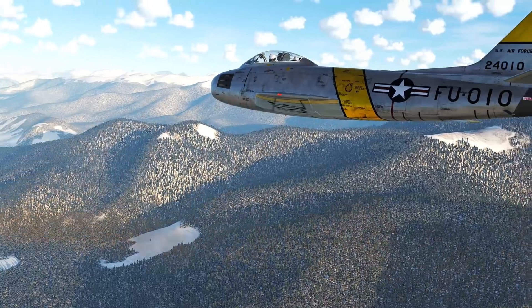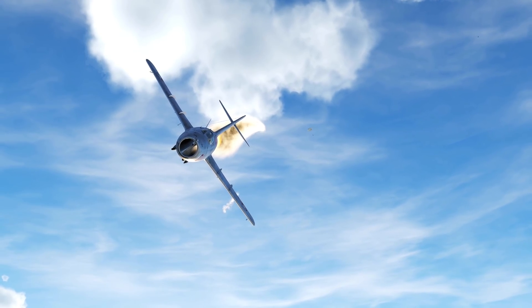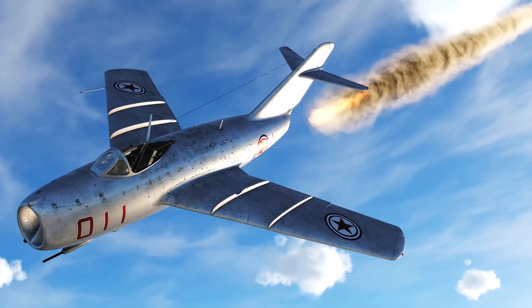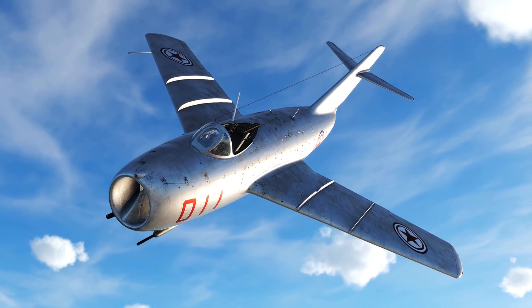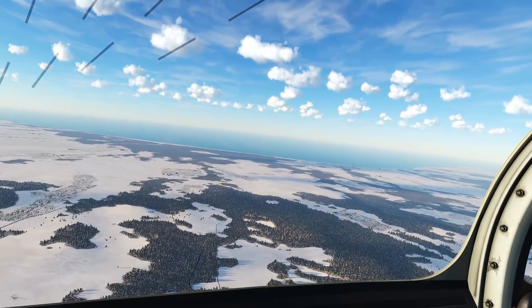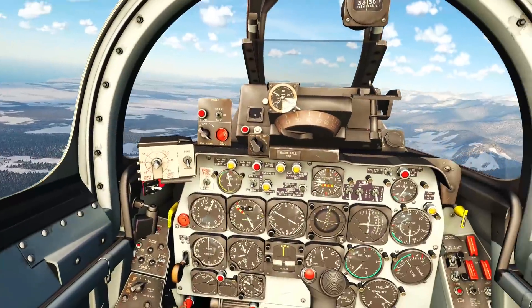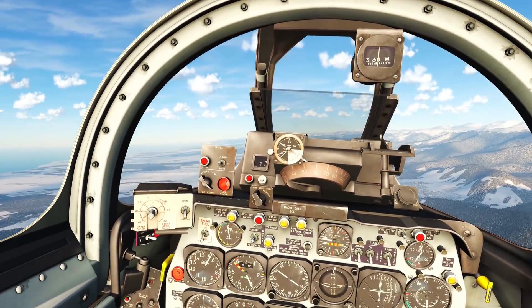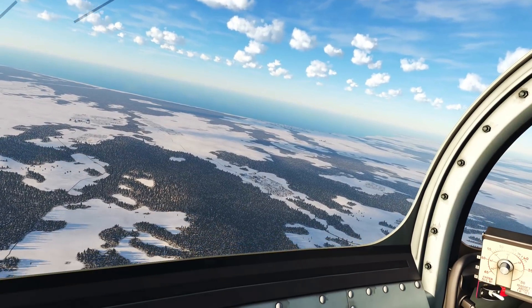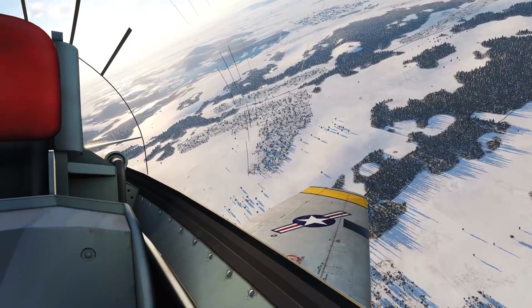There you go. And as you can see, the pilot has bailed out. Within seconds the engine is on fire, and that is a MiG no more. Anyone who has spent more than five minutes in DCS prior to about six months ago will know that that is not how the MiG-15 used to behave when it took damage.